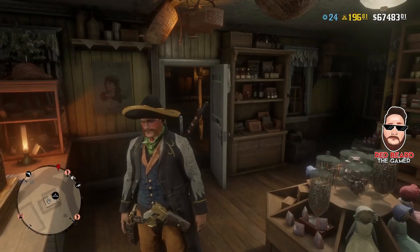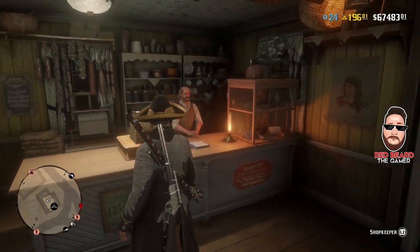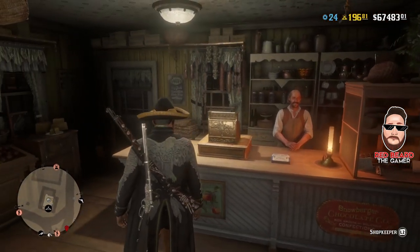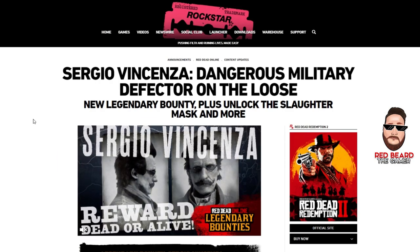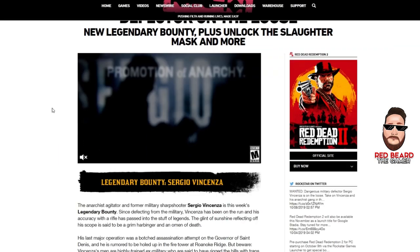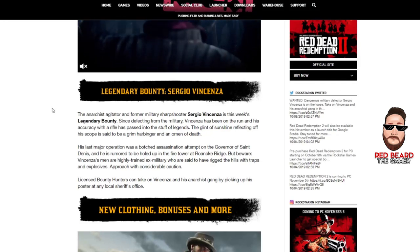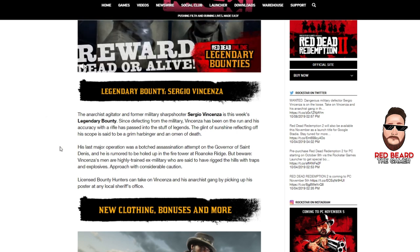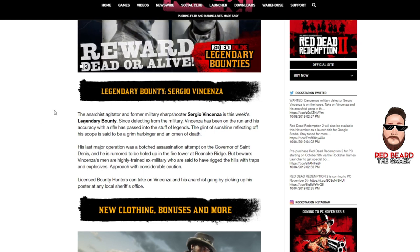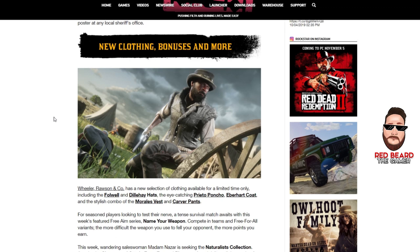All these clothes are available for women as well. There's no specific clothing for women this week. Let's check out the Newswire — it points out the legendary bounty with Sergio. Be very cautious going there: him and his friends are ex-military, and a lot of the hills are going to be lined with traps and explosives.